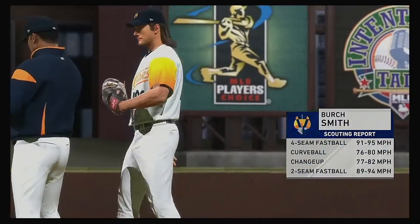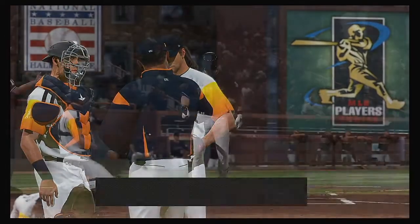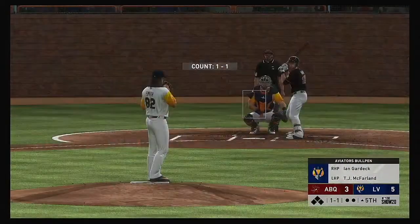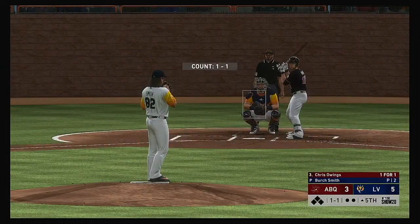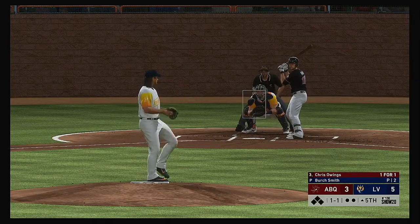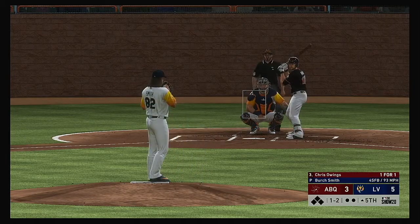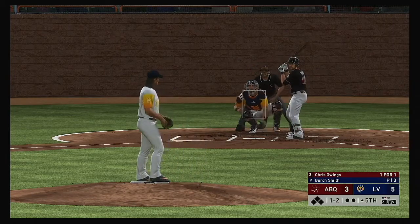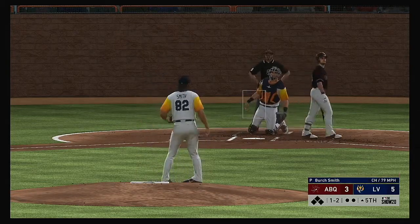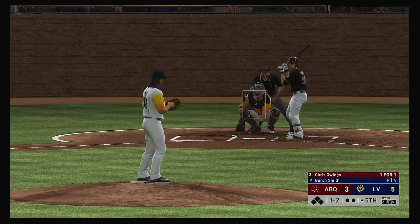Josh Smith, a six-foot-four-inch right-hander, comes in out of the bullpen to do the pitching. All ready to go in the top of the fifth, and that'll bring in the second baseman Chris Owings. Good fastball as he gets the swing and a miss. Count still at one-and-two.